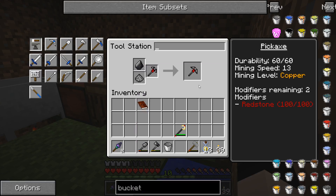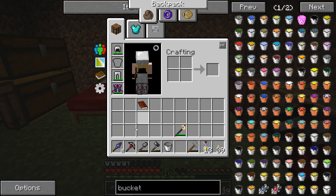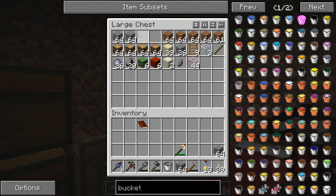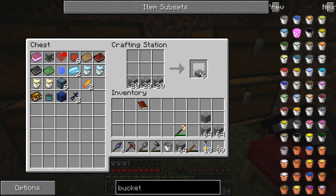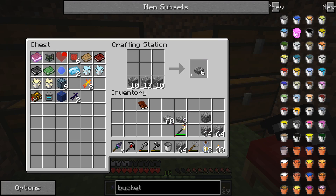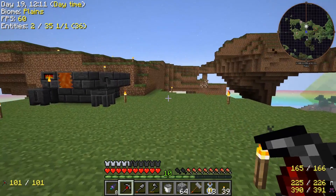Just need to repair this pickaxe which has a couple of modifiers now - mine XP boosted, and we've also got a hundred redstone on there so it's a little bit quicker. That was good. Right now we are going to be looking at building a mob spawner.